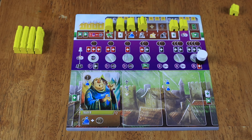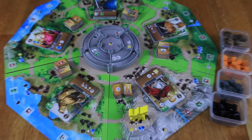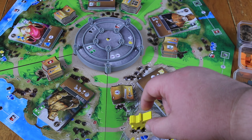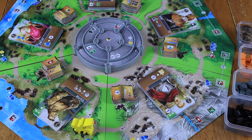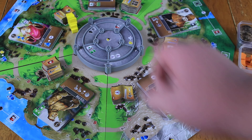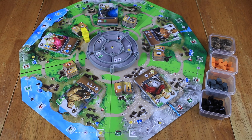Now let me show you the main player board. Here's the board where we'll be doing all of our actions. There are little arrows along the paths that tell us where we can and can't go. So if we had one movement, we would go there; if we had three, we could go one, two, three, or whatever that looks like. You just need to follow the paths, and wherever you land, that tells you what kind of actions you can do in that spot.